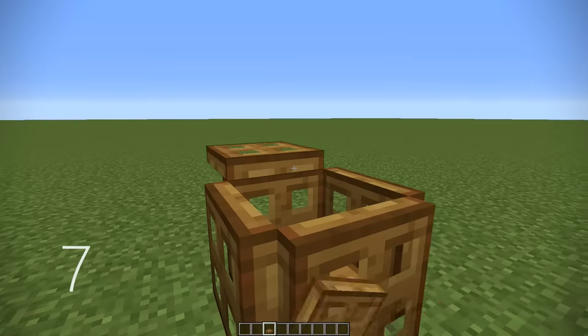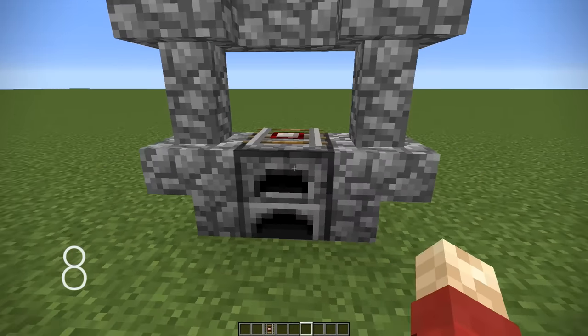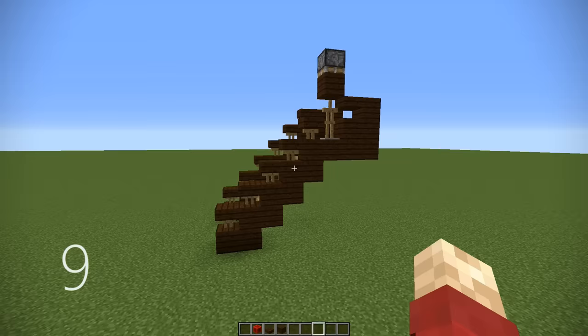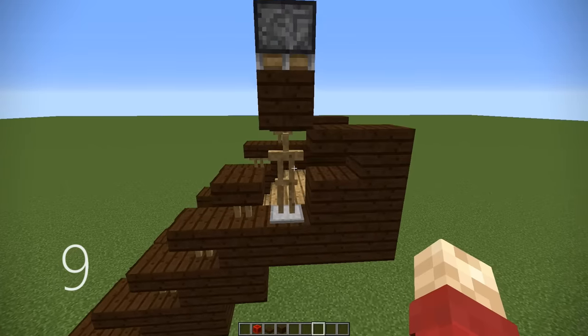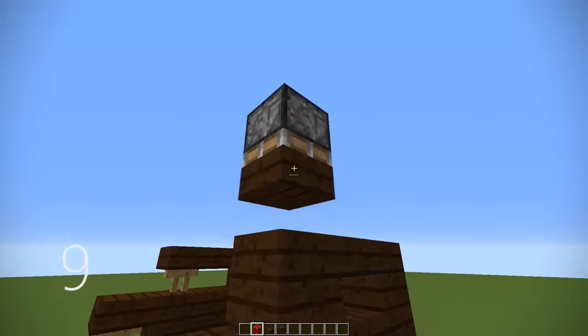Number 7, you can make a crate using only trap doors if you place them in a flower formation and activate the ones around the edge, or you can place one on the top to make a full crate. Number 8, you can place a detector rail on top of a furnace and it looks like a hob to cook on. Number 9, this one's slightly more tricky. You can use armour stands as a very unique decoration tip. By using pistons to push certain blocks in a certain order on top of them,